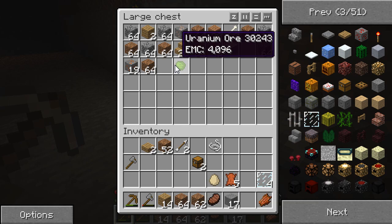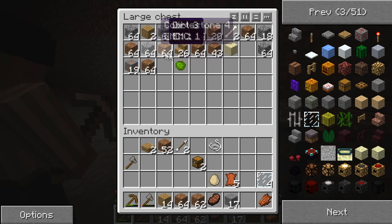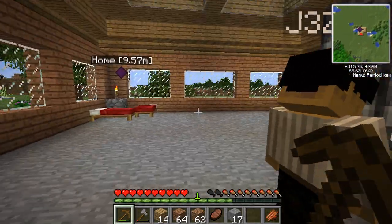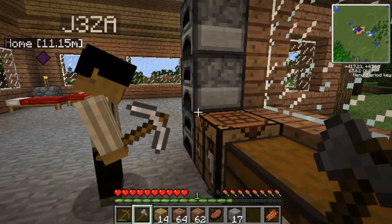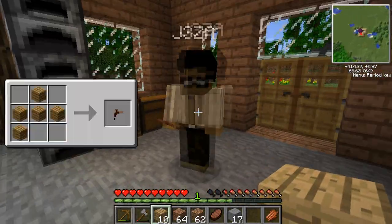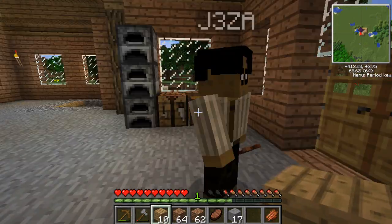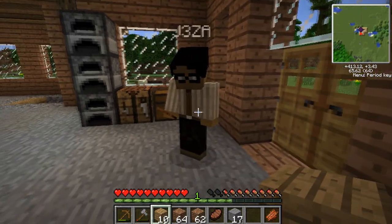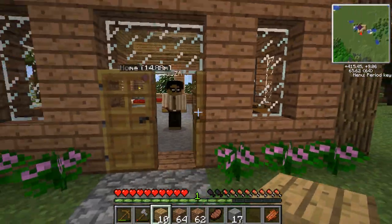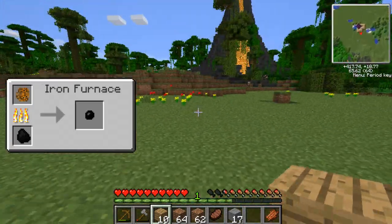It's uranium! Eureka, we have uranium — that's got a lot of EMC, whatever that is. What's EMC? Dirt has one EMC, stone has one EMC, that uranium's got four. Now we can actually start working and trying to produce something. I'm going to see if we can make something right now. Taps! So what does a tap do anyway? You stick them on rubber trees in the forest, right click them, and they give you resin. Then you have to cook the resin to make a little rubber ball.